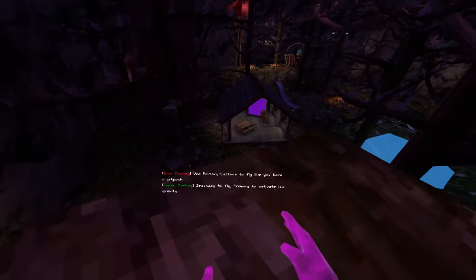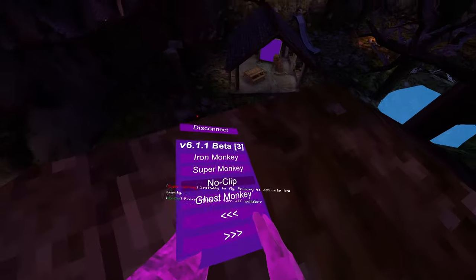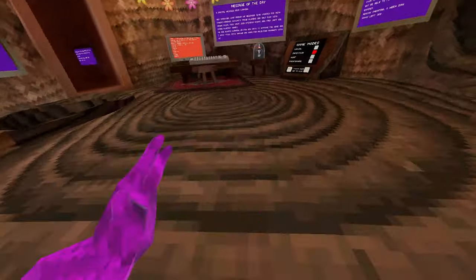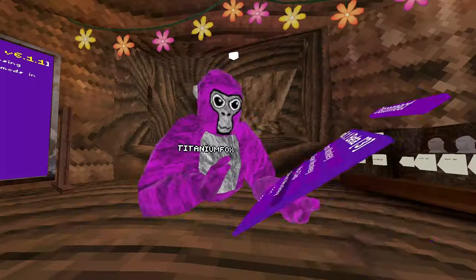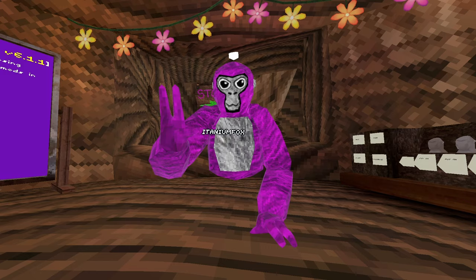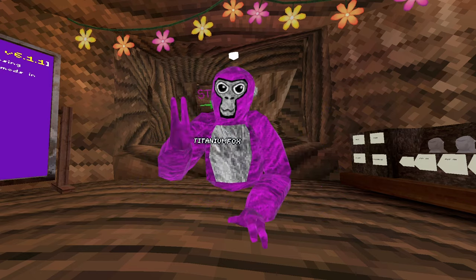Super monkey — press your secondary button to fly. Very good. No clip — I recommend using that on platforms. Hold your right grip and you can go through the floor. Ghost monkey — click your A button on your right controller and you're invisible. Very good.